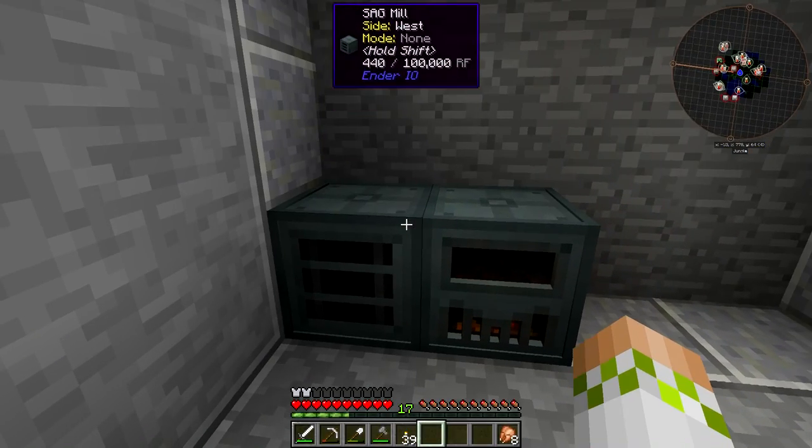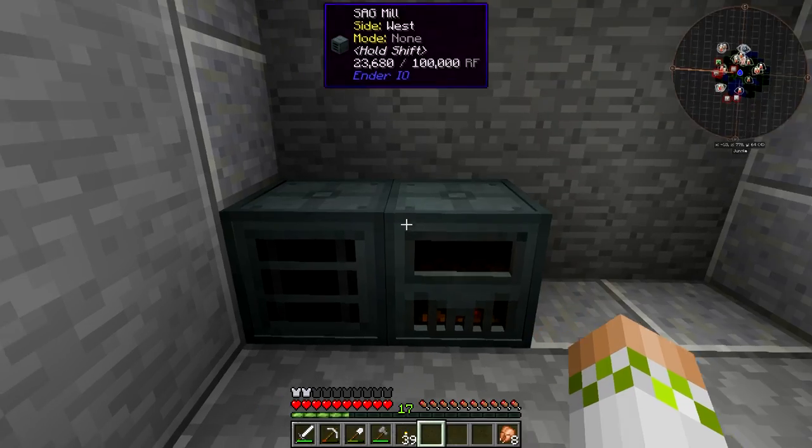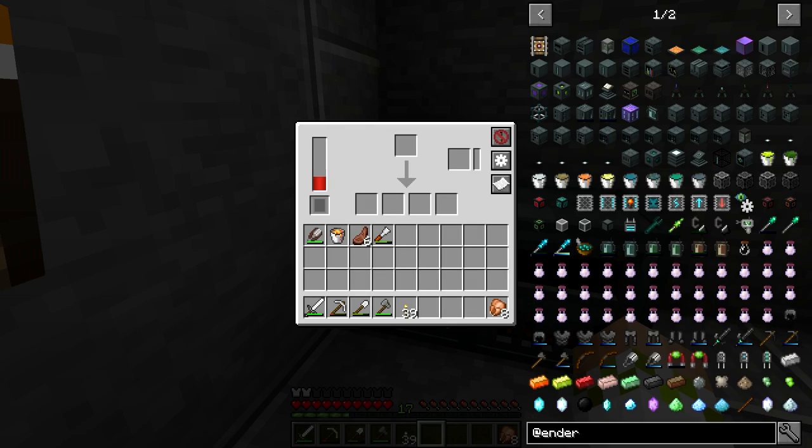The SAG Mill grinds ores and other items. We'll place it on the side of the Sterling Generator so it gets power directly, since we don't have conduits yet. The internal buffer for this machine is 100,000 RF, and you can put capacitor upgrades in here too. With upgrades, the efficiency increases — at the start, the grinding process takes about 10 seconds.